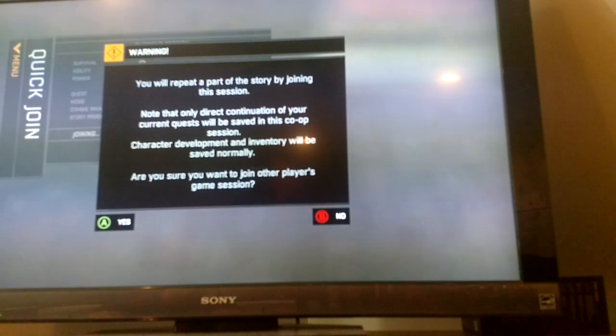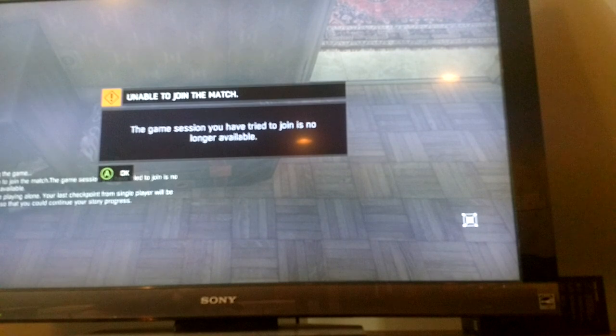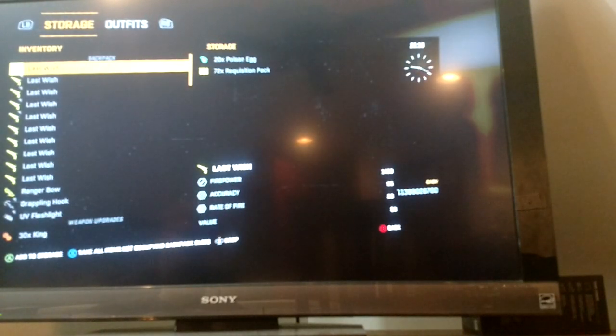So I've had this guy waiting here for about 3 minutes. I'm going to try and see if it'll work. I press A to join. And see — the game session you have tried to join is no longer available. I press A to continue, then press the player stash. It says you're playing alone, your last checkpoint from single player will be loaded. Press A again — player stash — the game quits, reloads, and your player stash is open.